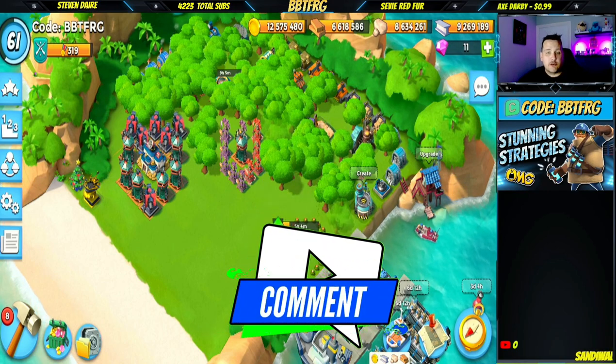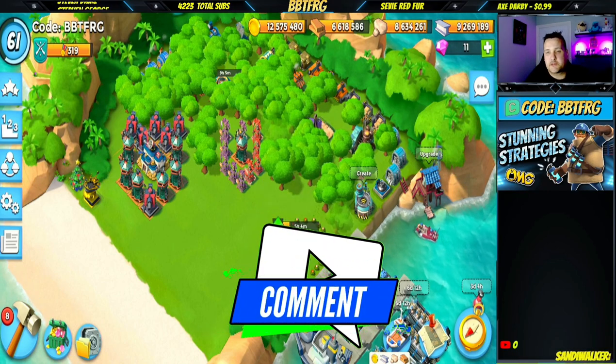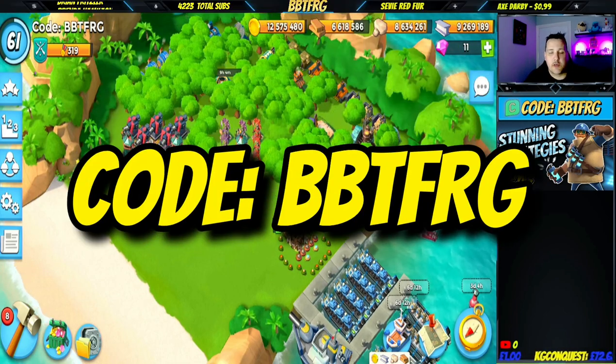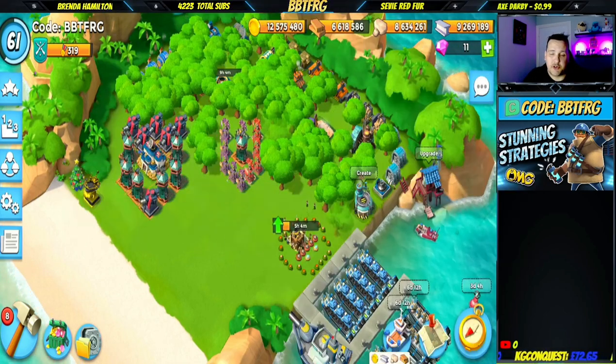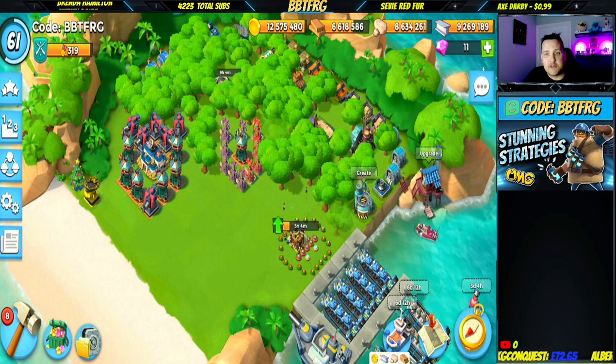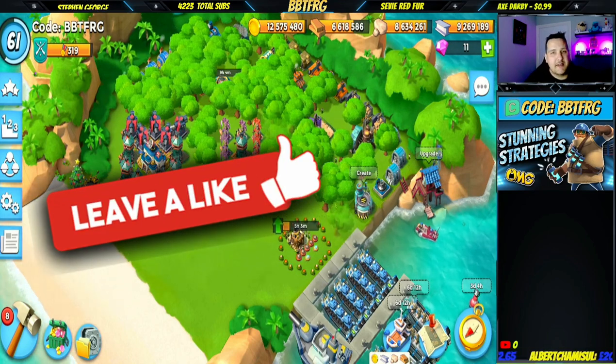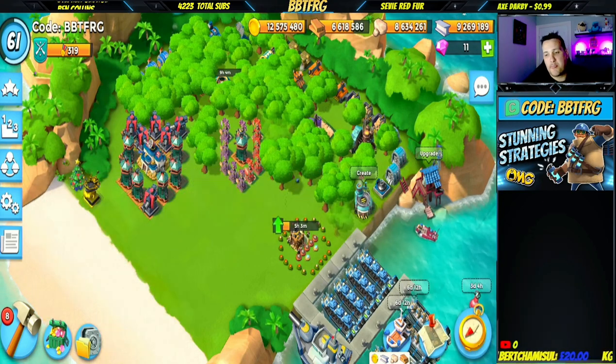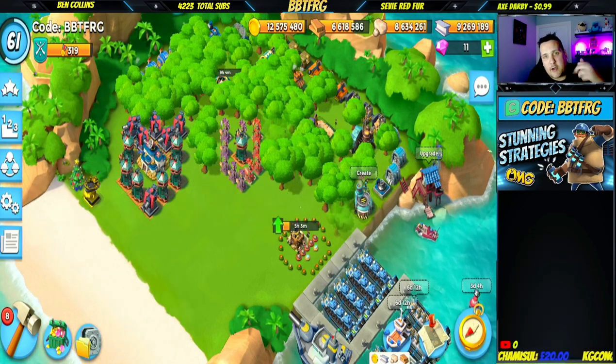That's the strategies I've been playing around with. I'm keen to know what you guys think and what strategies you're coming up with. Let us know in the comments, use code BBTFRG in the Create-a-Boost box in game — we really appreciate that. Smash that like, hit that subscribe button, it's completely free and helps us out a lot. That's it for this one, catch you next time.